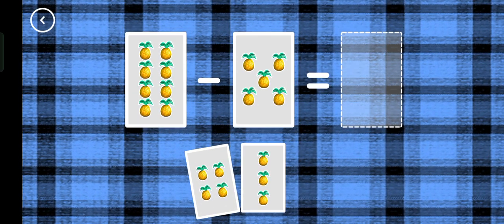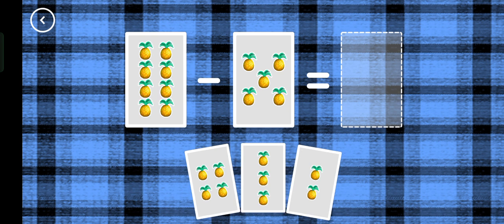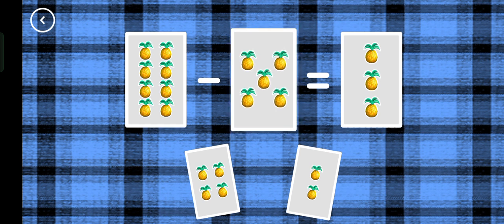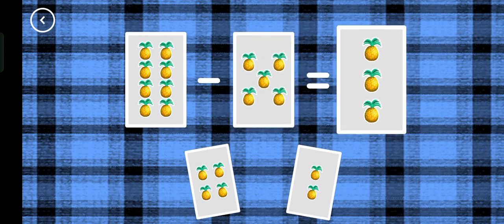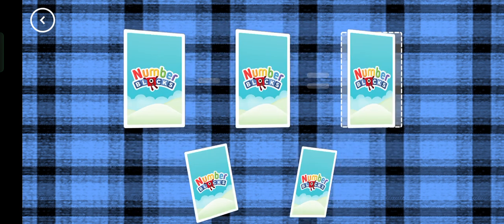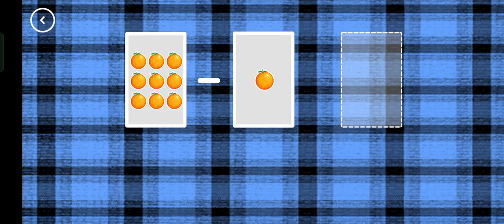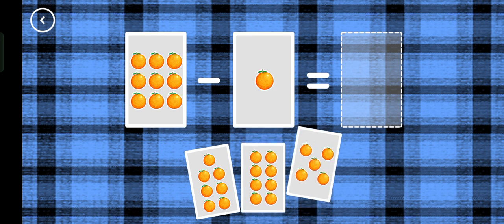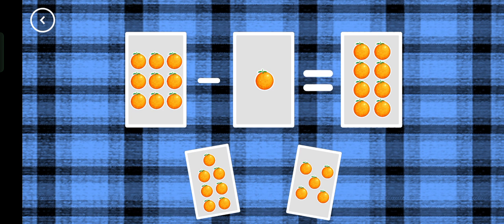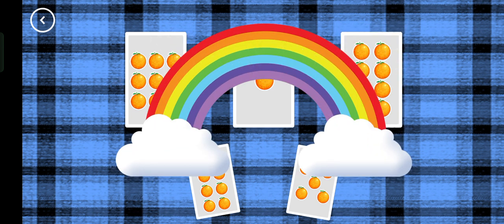If you start with this many and take away this many, how many are left? Three. Eight minus five equals three. Correct! Eight, nine minus one equals eight. That's the correct answer.